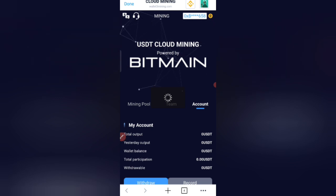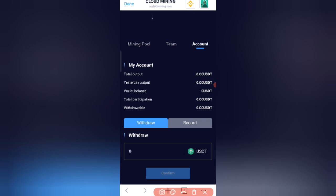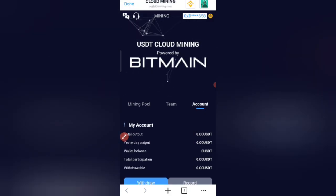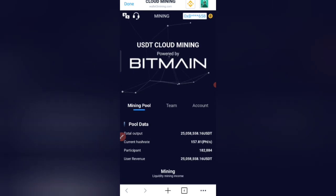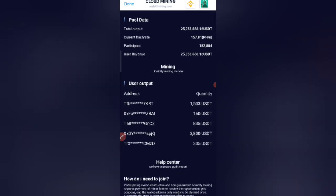Click on the account option to see your money, withdraw your money, and view your available balance. Enter your amount and address to withdraw. You can join this mining pool website by clicking on the mining pool option. Join this website to start earning.